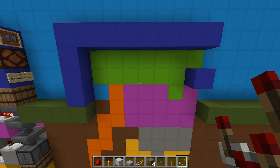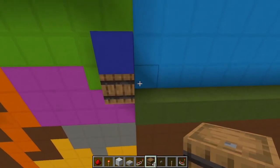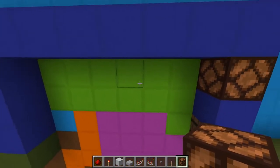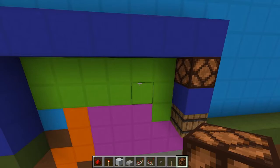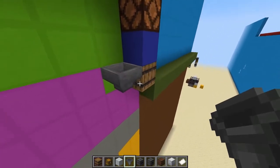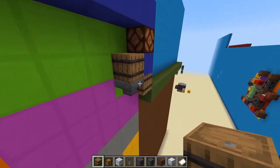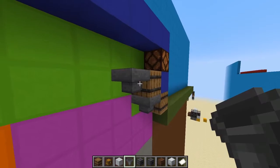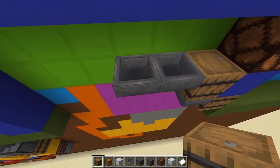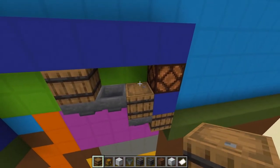We're going to start with the user interface. Put in the barrel that the user is going to use and place the light that's going to be the in-stock indicator. Then we do the green payout circuit: grab a hopper, paste it into that barrel, and put another barrel on top — this one can actually be a normal chest. Then put two hoppers feeding into that, and then add another barrel up here.